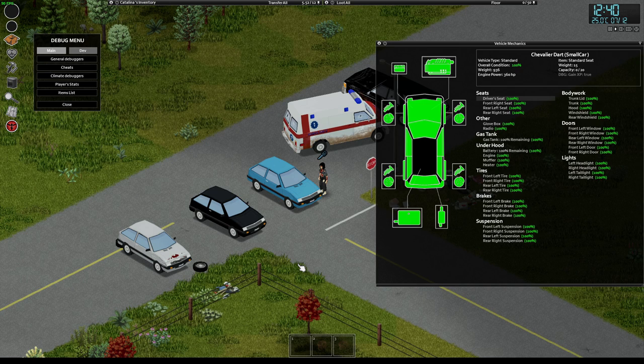Now let's explore what I think is the greatest mystery in Project Zomboid: tire pressure. Tire pressure is a separate value from the condition of a tire. In your vehicle mechanic screen, clicking a tire shows you the condition — 100% — the tire pressure at 35, and a value called wheel friction at 1.4.